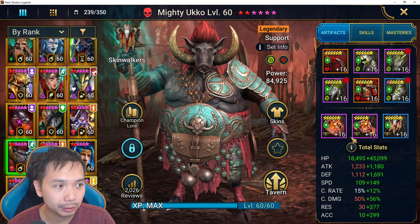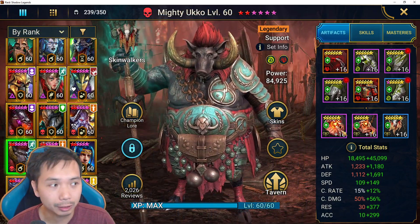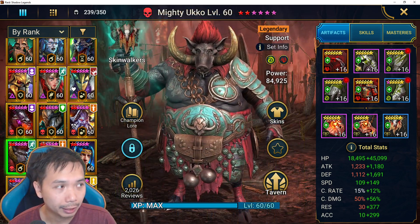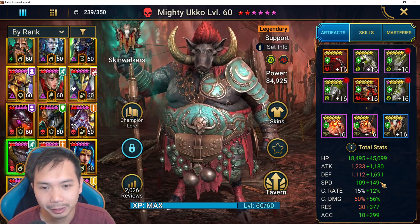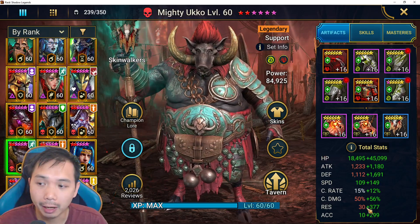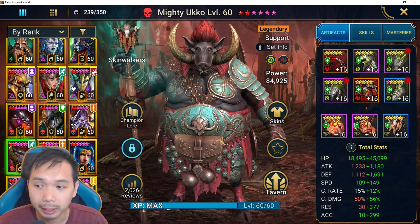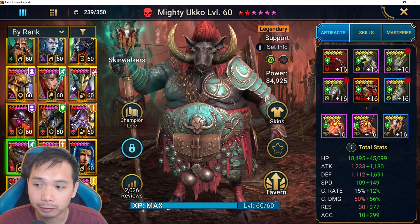I have him set up with Revenge accessories from the clan shop, which give an extra 5% chance to counter attack and stun when he gets hit. He's built relatively fast but not insanely fast — I've seen 300+ speed Ukko in Stun Sets, which is really strong. However in my build I focused a bit on resistance, which works well for both Hydra and Live Arena. The main role of resistance is to prevent Ukko from getting Sheeped.